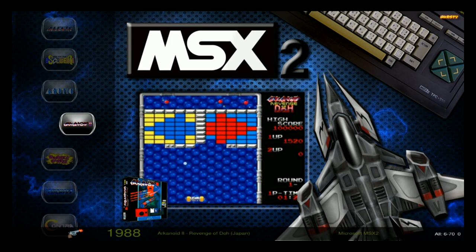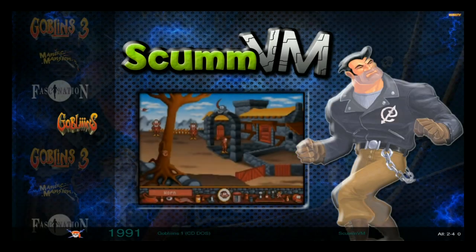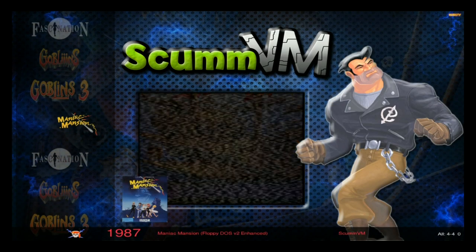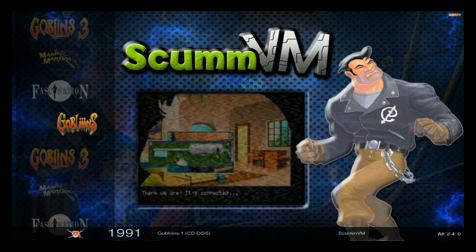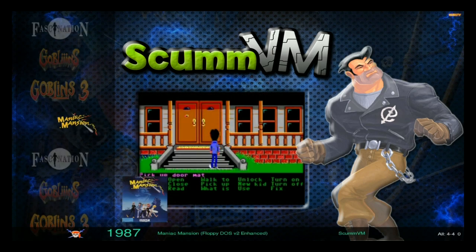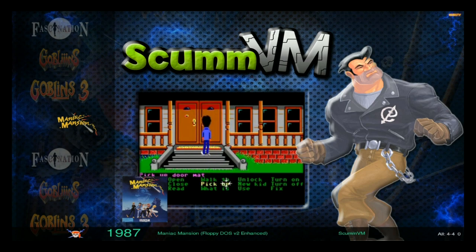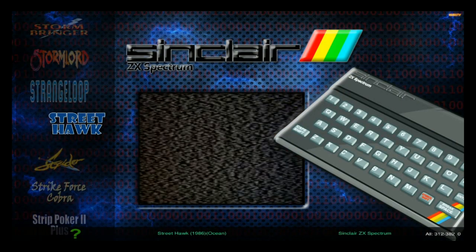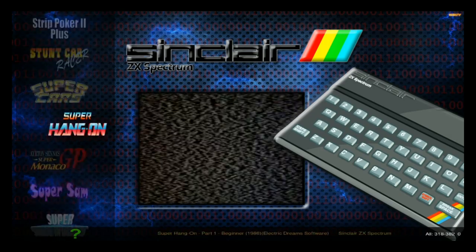There's Ghosts 'n Goblins, Goblins 3, Maniac Mansion, Fascination — about five or six good games. It also has Full Throttle on there, which is a tease but I know that just comes stock with the image. Sinclair has title art on the left but no box art and no snaps.